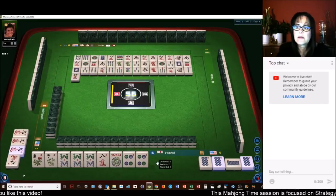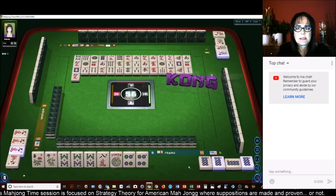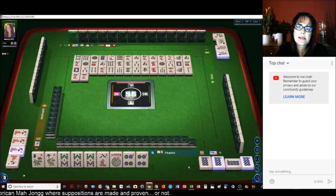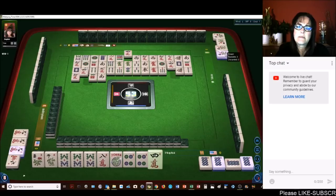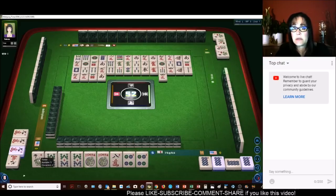Kong. There's a joker — nope, all 9-cracks are out, will pass. Kong. Oh, that's interesting — let's see who snags that. 6-dots. South wind — we're going to take it. Chrysanthemum. Now we'll have help with the 8s, and then we're just going to be waiting on a flower.